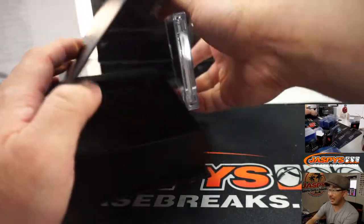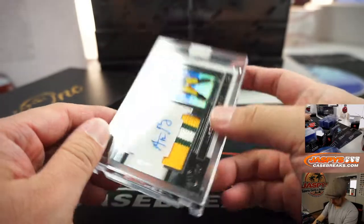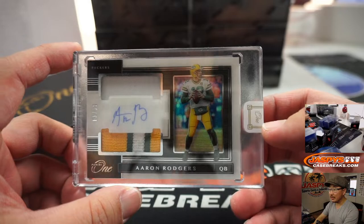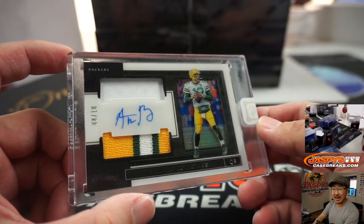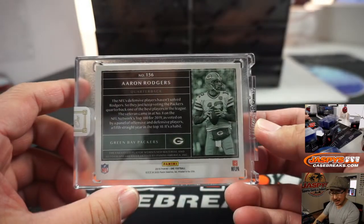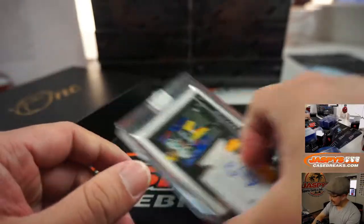First one out of the gate is going to be... ooh, I've heard of this guy. That's Aaron Rodgers. Wow — dual relic and autograph, 8 out of 10. A-Rod. Hans with the Packers. There you go, Hans. Nice start.